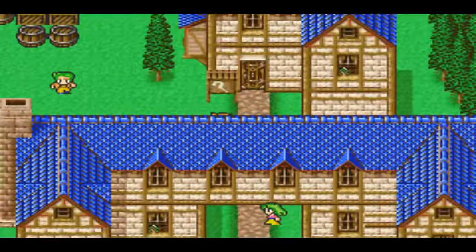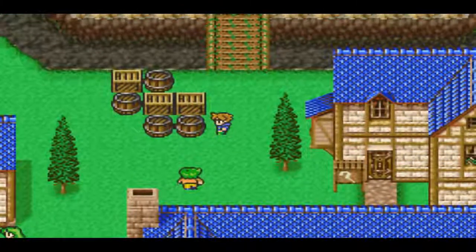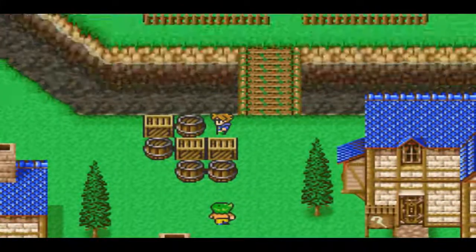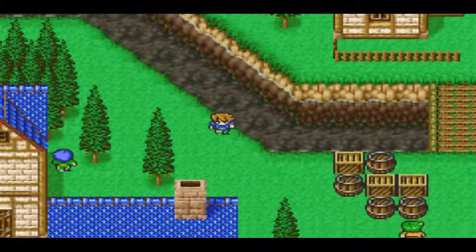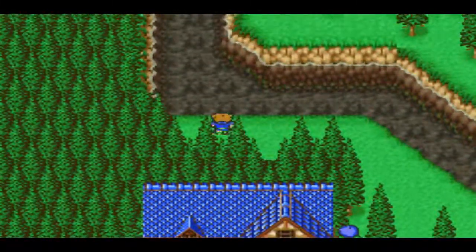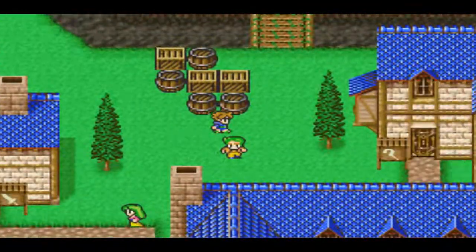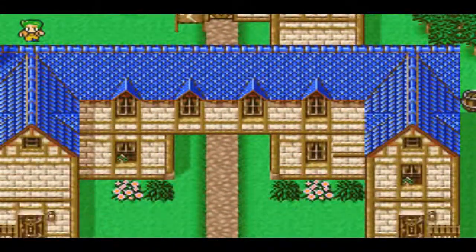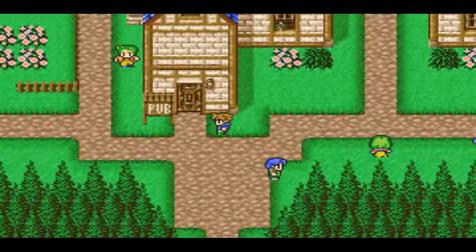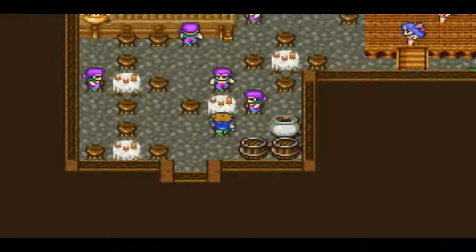We're going to need every spell that we just got. There are quite a few hidden items in and around Tule — I can't remember exactly where all of them are. There's one here, yeah, there we go.